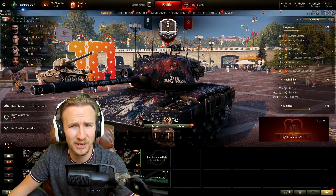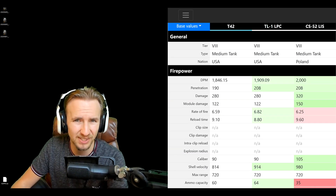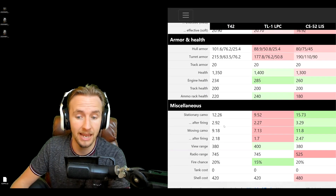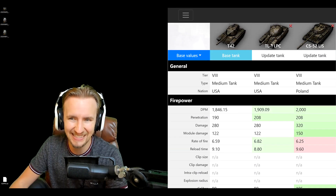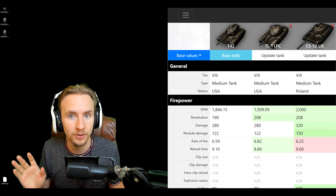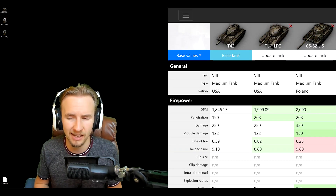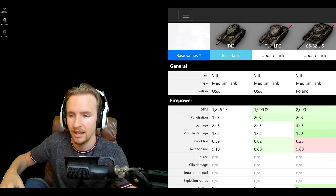Let's see how the statistics stack up compared to the competition. In a micro patch yesterday, Wargaming decided to buff the T42's accuracy from 0.36 up to 0.32, and the view range was buffed from 380 up to 400 meters. Keep that in mind when I compare statistics. I'm going to compare it to the TL1 LPC, which came with the Offspring band collaboration, and also the CS52 LIS, the latest premium medium tank which is Polish.